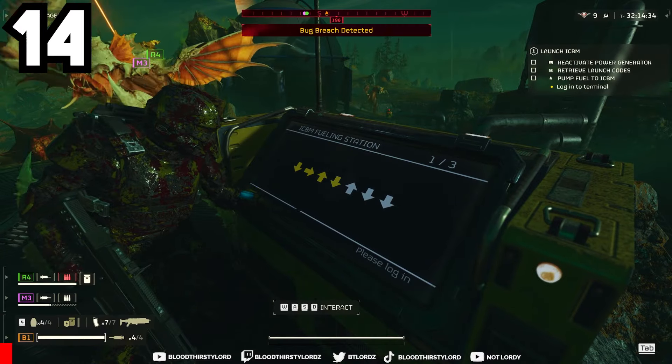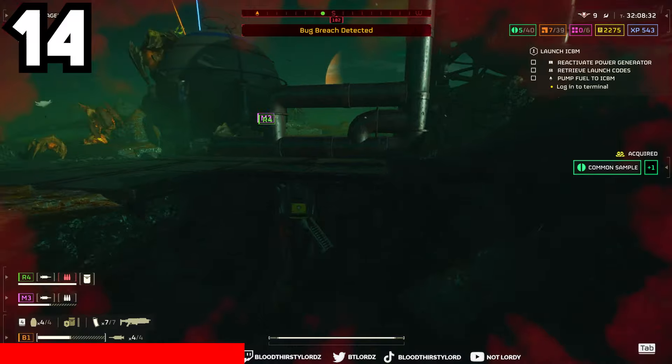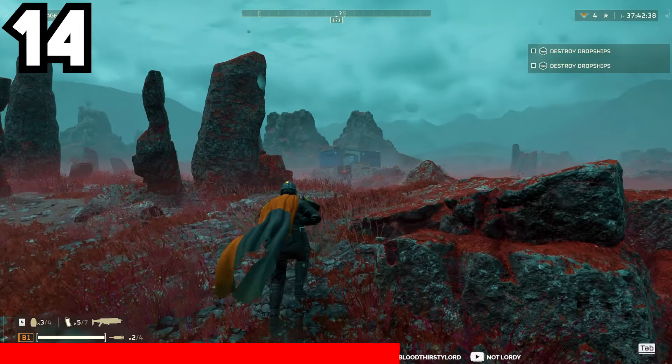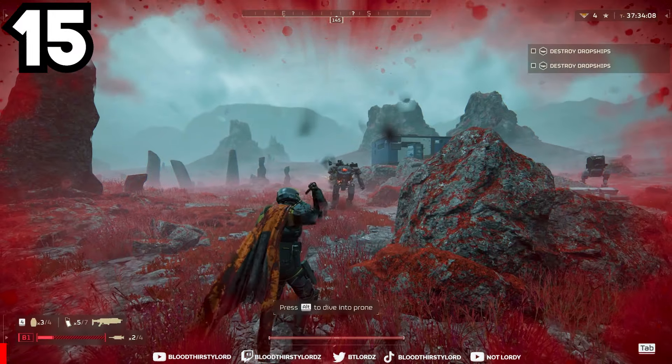Diving in Helldivers 2 is an important strategy to keep yourself alive in life-and-death situations. A good dive can keep you alive or make you take no damage whatsoever — against the automatons you can dodge a missile from a long distance, or stop alien charges from bashing your skull in.